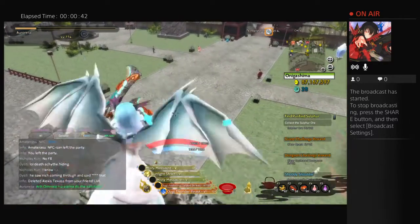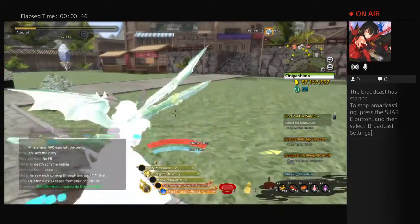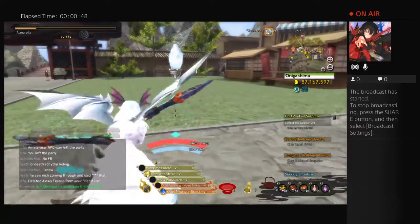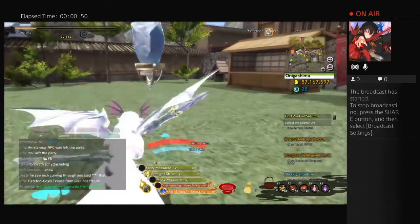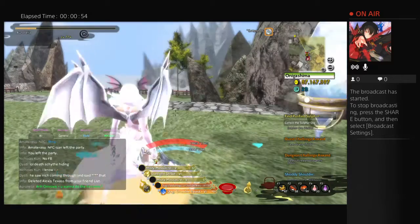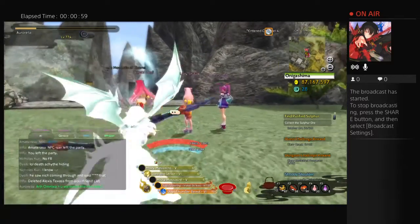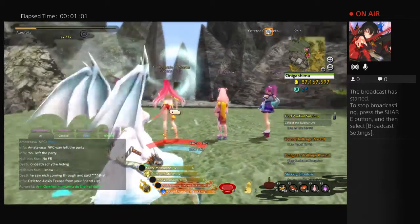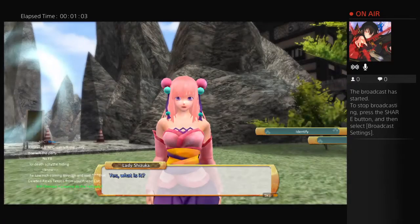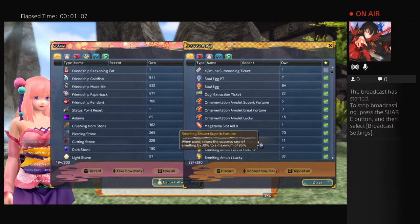What I mean by stones are the things that my storage is full of. I hate Onigashima now — they moved them, they used to be right on that walkway, but now I have to go to the front of the old mine. Teleport. Okay. There's Shizuka. Let's go talk to her. Let's go to our storage.